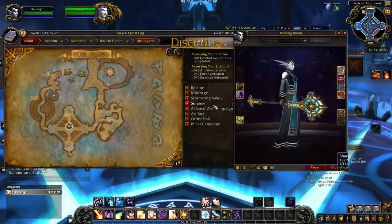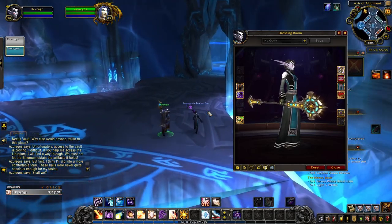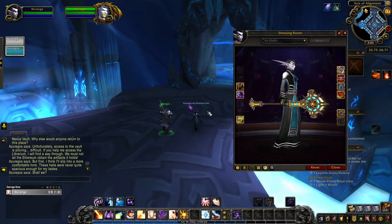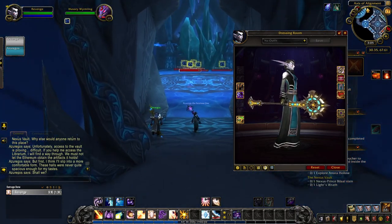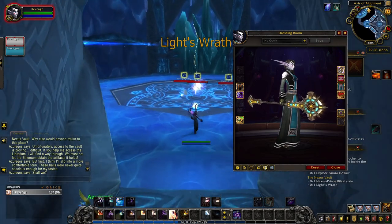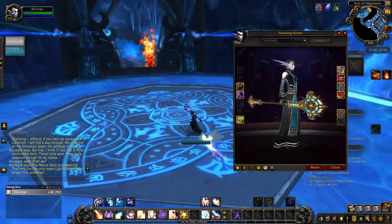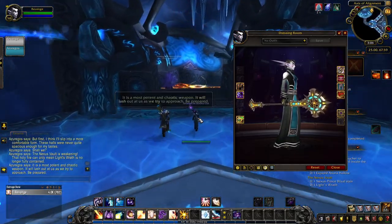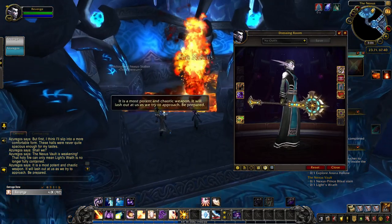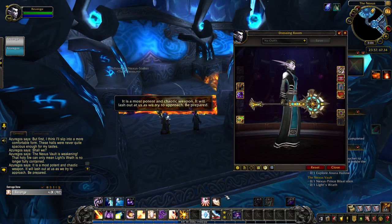The Discipline Priest has received a lot of love in Shadowlands, and that love has drawn my attention to the spec, even though I've been warned it's probably not a spec for the inexperienced. The staff Light's Wrath is named rather appropriately, befitting the punishing nature of Discipline Priests' spells and way of healing. Even the weapon's description clearly shows the contrast between the mercifulness of Holy Priests and the exact opposite of Discipline Priests.